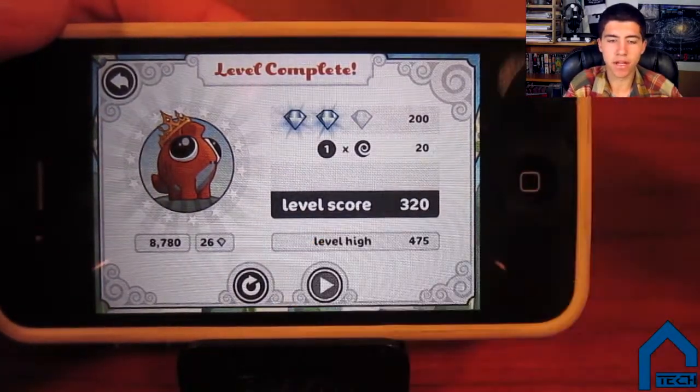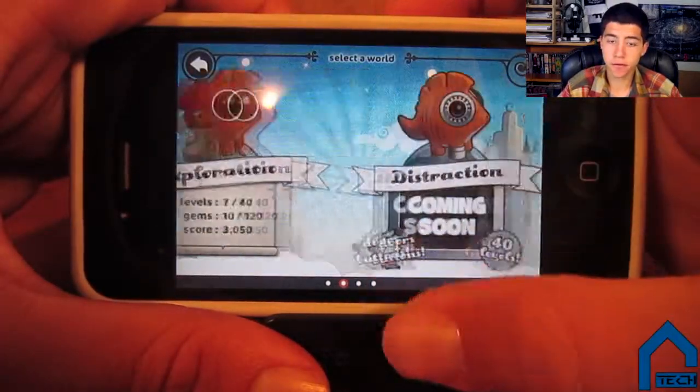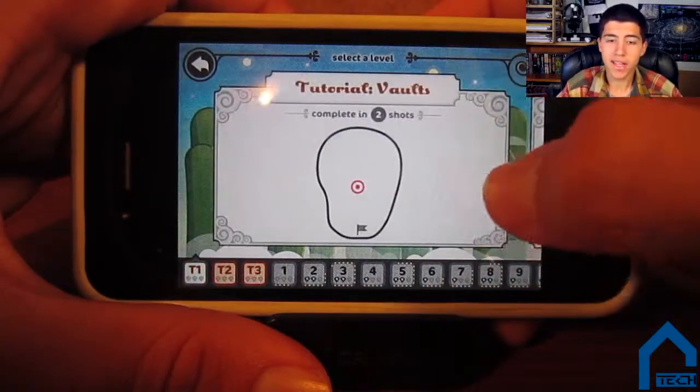A downside to Pangolin is its amount of levels for a free application. They give you 10 levels in the first map pack for free, which only lasts about 10 or so minutes, but the next map pack called Exploration costs money. It does have 40 more levels that are more complex, challenging, and engaging, which has actually stumped me for the last couple of days, but it's still annoying having to pay for it. Don't get me wrong, the Exploration map pack is extremely well done and worth the price.